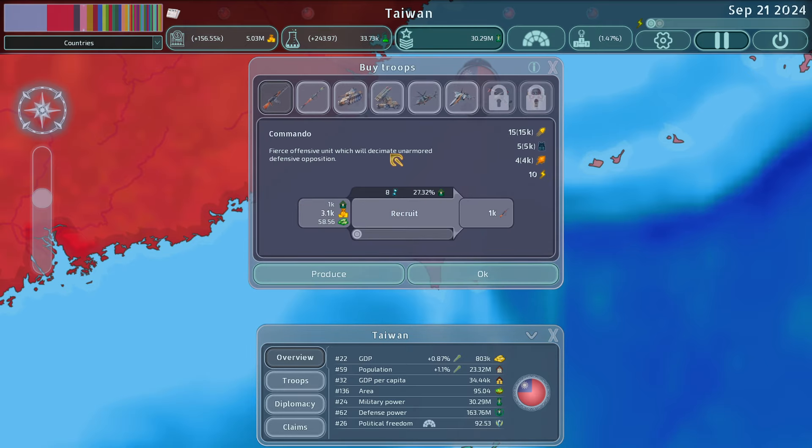The recruitment tab is back to where it was — a lot simpler, where you want this unit, you buy this unit. The big thing to keep in mind is the percentage of population available. We can't just spam out commandos anymore, because if we don't have the manpower, we don't have the troops to recruit.